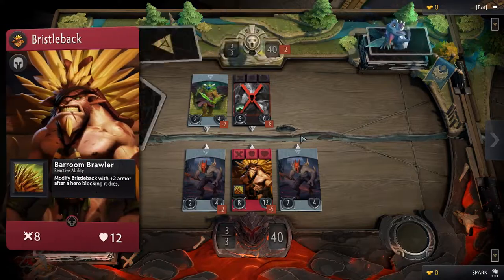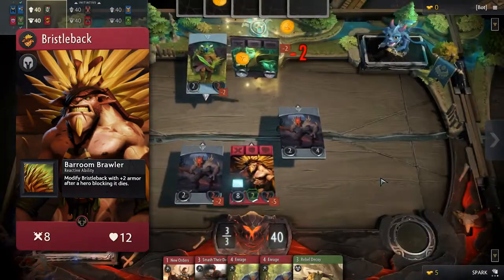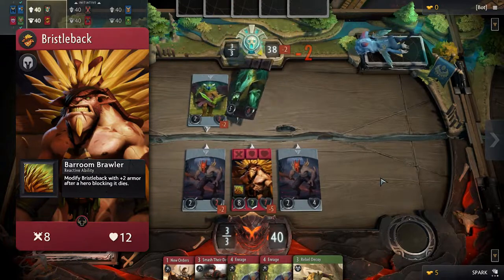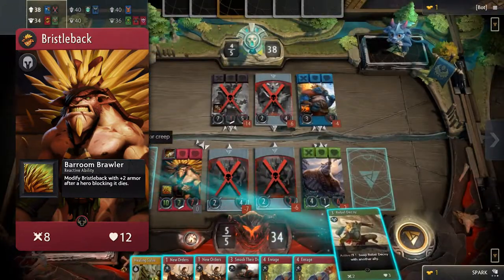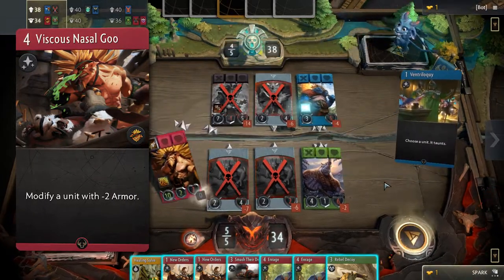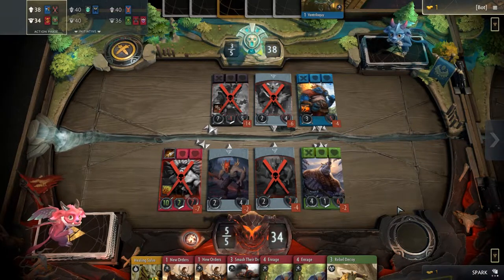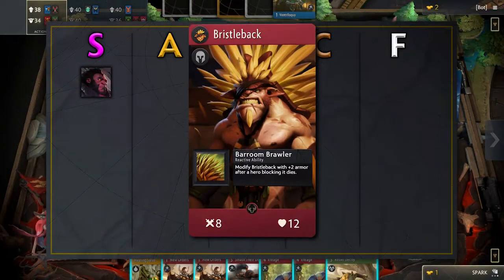Next we have Bristleback. The stats are nuts. 8 attack kills a lot of things, and the passive to gain plus 2 armor when a hero blocking Bristleback dies allows Bristleback to survive for multiple rounds. The signature spell Vicious Nasal Goo isn't very strong, but minus 2 armor can be used to help you secure kills. Plus the rest of Bristleback's kit more than makes up for it. This is why he belongs in the A tier.